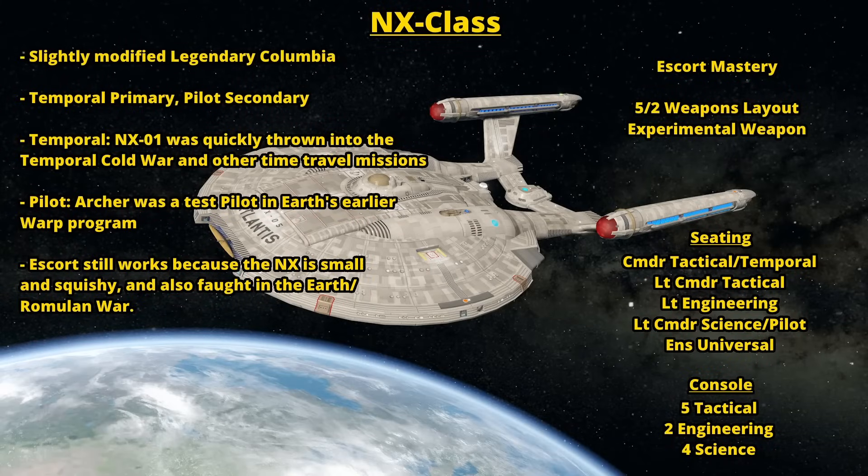Starting out with the NX class. I feel like the legendary version of the ship, the Legendary Columbia, available in the 10th anniversary bundle, got it pretty close to a really appropriate vibe based on what we saw throughout Star Trek Enterprise. They made it an escort, which is a little bit weird, but considering how much smaller this thing is compared to a lot of the other Enterprises, it makes a bit of sense. It's just a way to change things up, because all the others are cruisers, so keeping this as an escort feels appropriate enough for the NX-01.